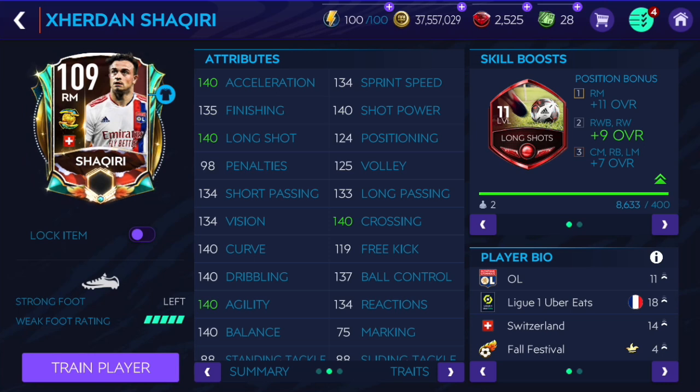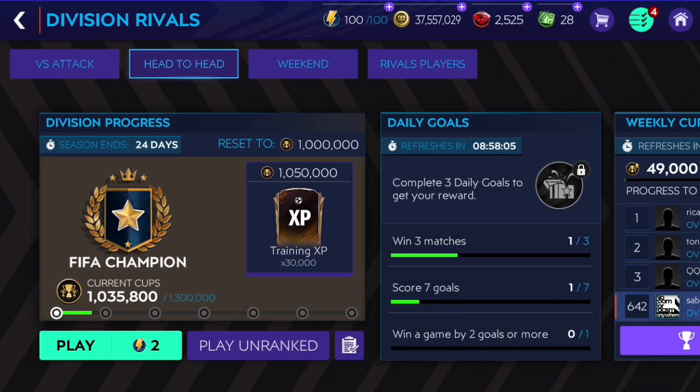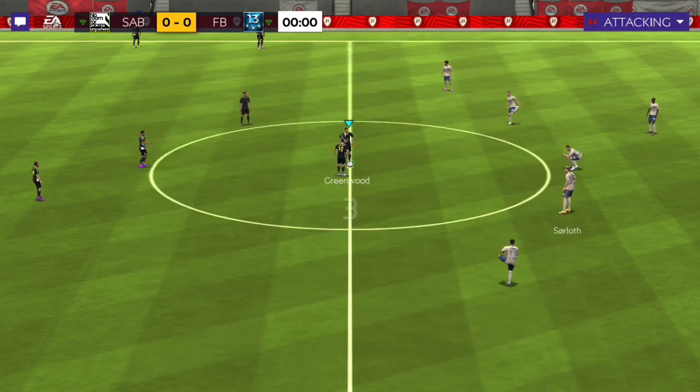Looking at his stats, he looks like an incredibly good card. Hopefully he's gonna play very well in game. Let's get into the head-to-head games and then the Worst Attack game modes to see how he plays. We're playing against a 164 overall opponent who's got a lot of top transfer players - I think I saw Sancho in there.